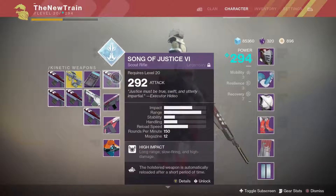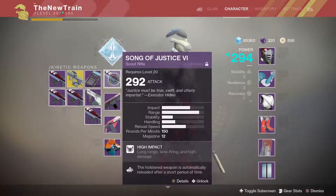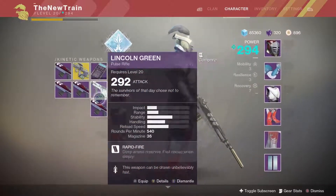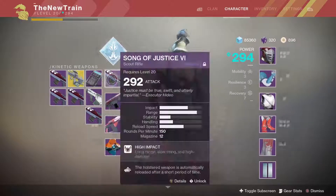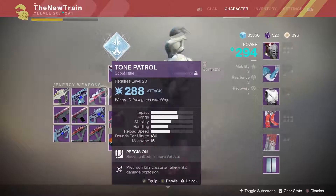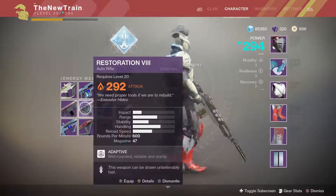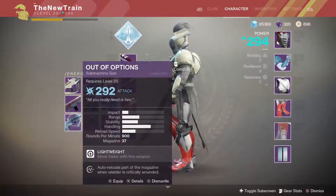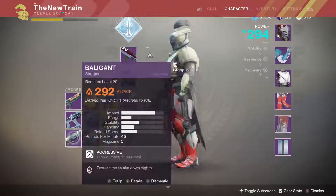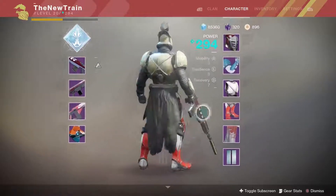Out of the kinetic weapons, the scout rifle was obviously the most common drop — I got five of them. I ran out of room for my energy slot for sure. We got two auto rifles and two subs, and this one's just a normal one so I'll probably get rid of that. We got some average power weapons and nothing New Monarchy related.